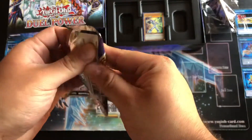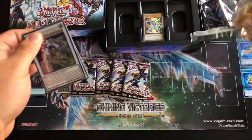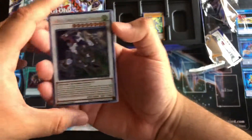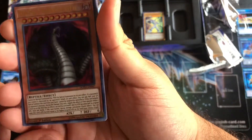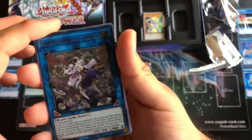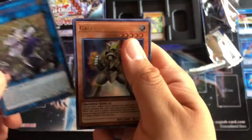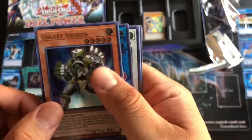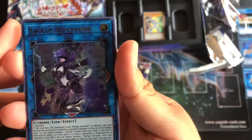Some of the good ones — Linkery Book, nice reprint. Crystal Wing — oh my god, remember when this first came out? It was like 50 bucks or more. Divine Serpent Geh — very nice. Aroma Seraphi Jasmine — oh, Galaxy Soldier, very nice. This is a really good box, that's a great reprint.